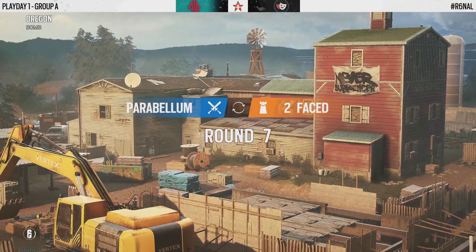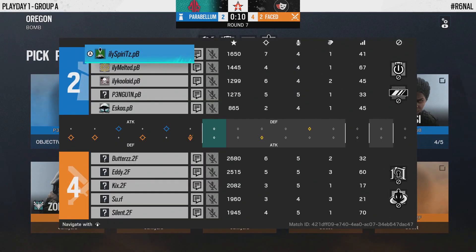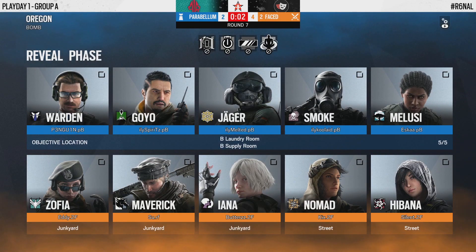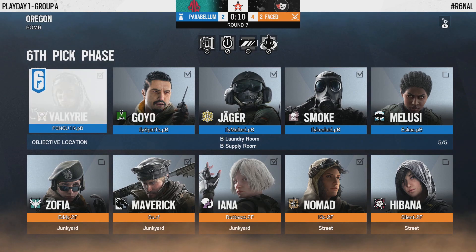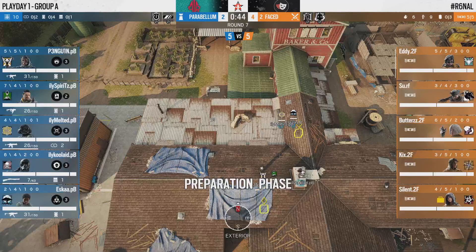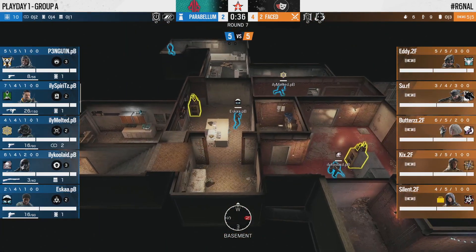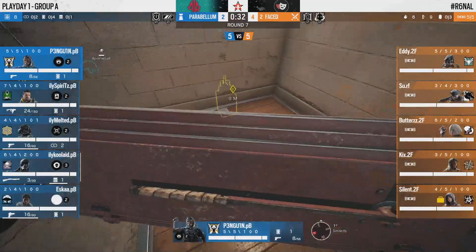That was a surprising turn of events in that execute — just after praising Parabellum's push from elbow, they had a couple of mishaps and couldn't find the trades. 2Faced complete their defensive half with a four to two split — a great way to start this map but they still have a long way to go. Parabellum really wanted that third attacking round; had they taken it I suspect they would have entered their defensive half with a lot of confidence. But now we're at relatively equal footing.